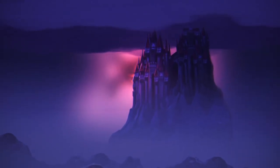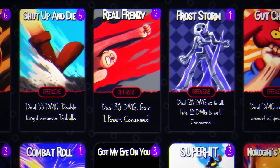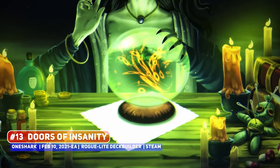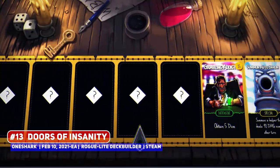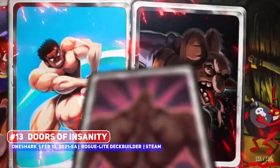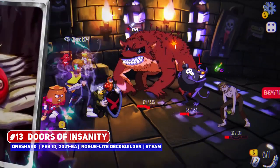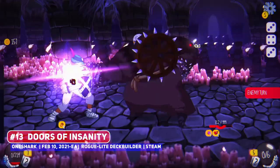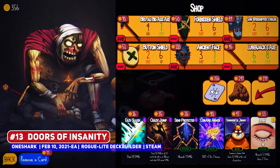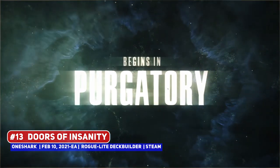Developer One Shark has made some interesting titles, most of which are pseudo-idle games like Chicken Assassin and Ultra Savage, and has one of the most distinct art styles out there, so to see them turn their attention to a roguelite deck-builder — Doors of Insanity — was of interest. You can summon 7 different types of allies, from demonic bugs to wizards, build magical weapons, and use a variety of cards. This is releasing in early access next month, so certainly keep an eye on it.